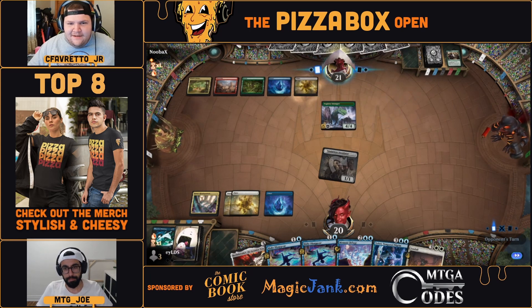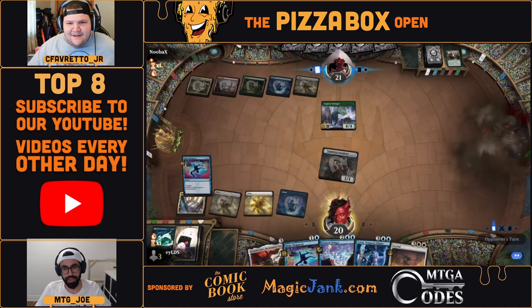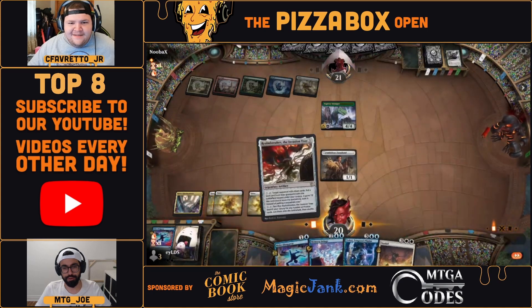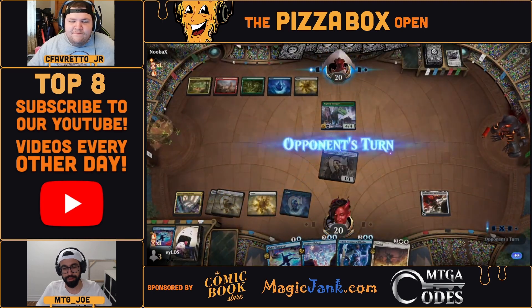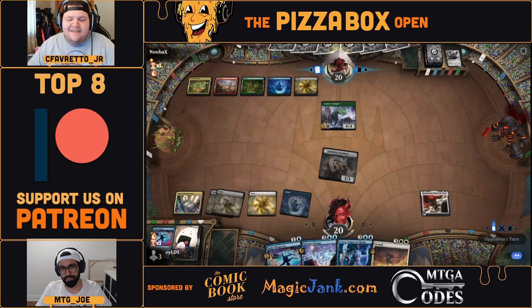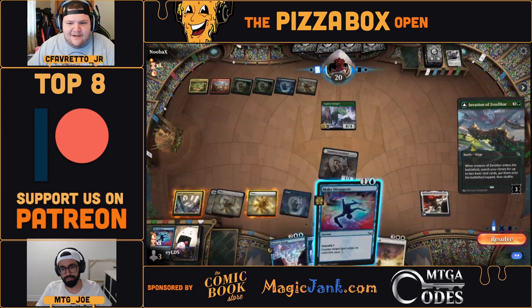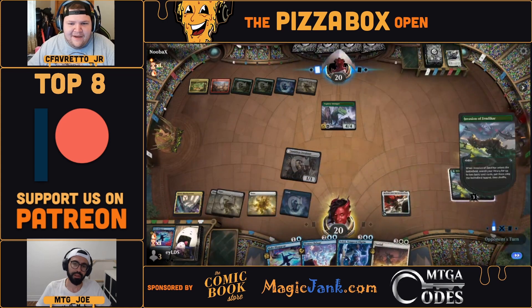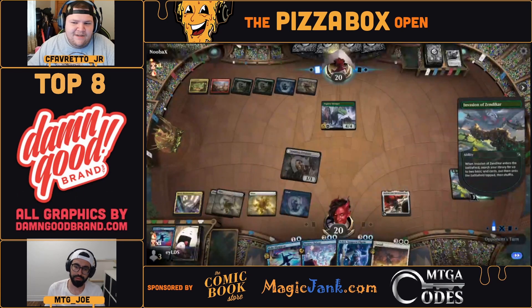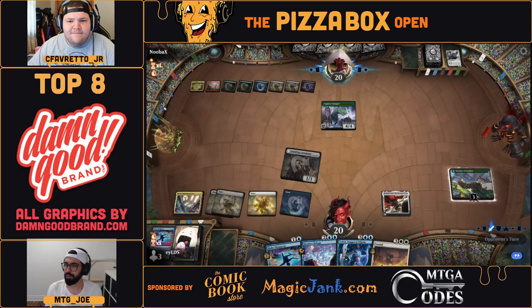If they play Invasion here, that's a good Make Disappear. Archangel — all right, that's an easy choice. I actually think you let that resolve and just dig for the lands since you have access to Sunfall. You could, but the downside is you're probably taking some damage the next turn. I don't know if I would cast Sunfall on five there — then you leave them open to this Invasion. So a couple options: straight up counter with Make Disappear so we don't lose value, or let it resolve and ramp equally.